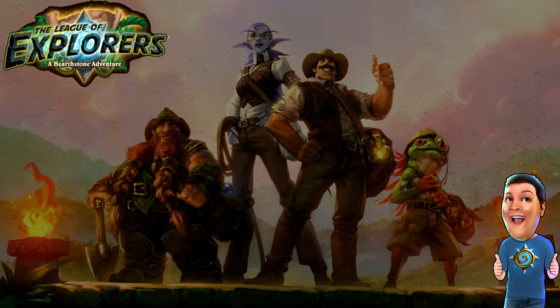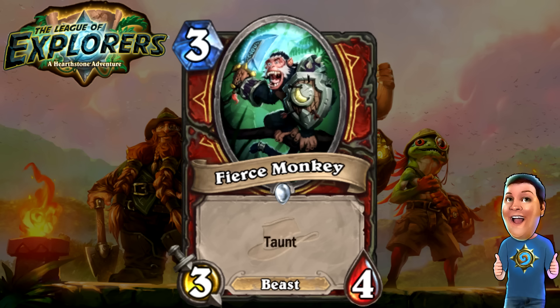Speaking of Beast cards, they added one to the Warrior — the Fierce Monkey. Three cost 3/4 Taunt. It's a very basic card, but it is a Beast, so that's interesting. It also means Hunters could potentially pull this card out. It's a decent card — another Bolster card. I don't think Warriors are going to run it unless they're running a heavy Taunt deck, but you never know. I love the banana on the shield — it's definitely very nice artwork.